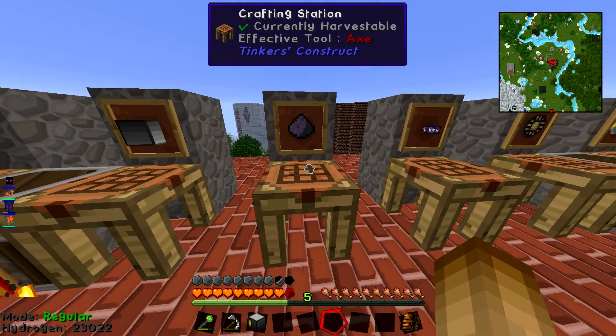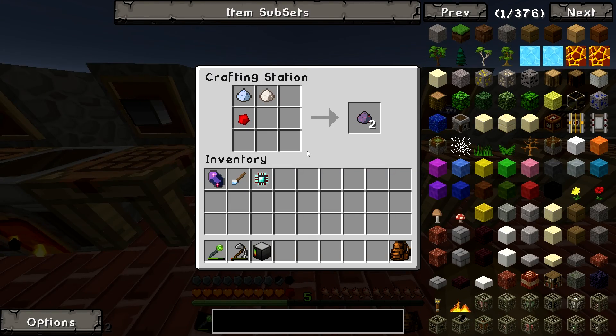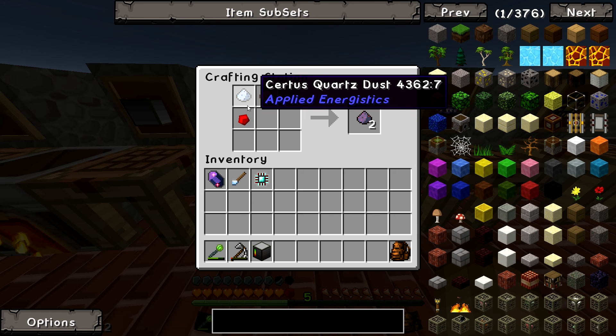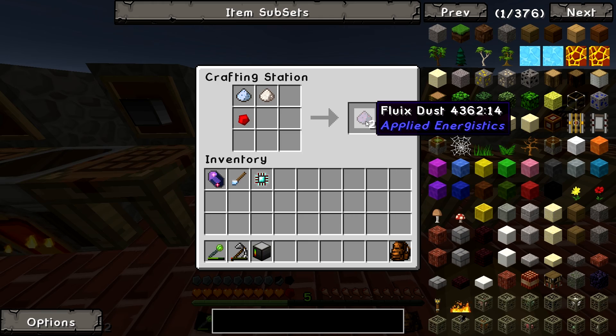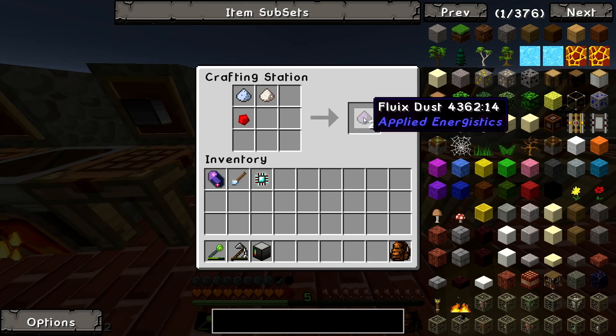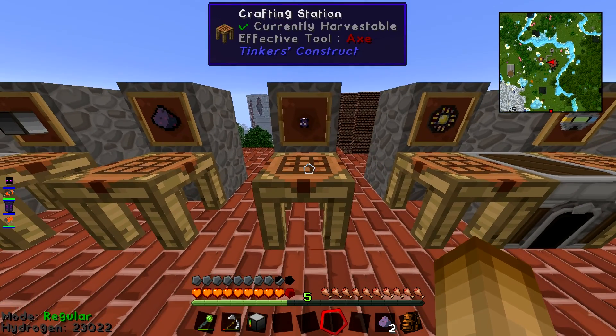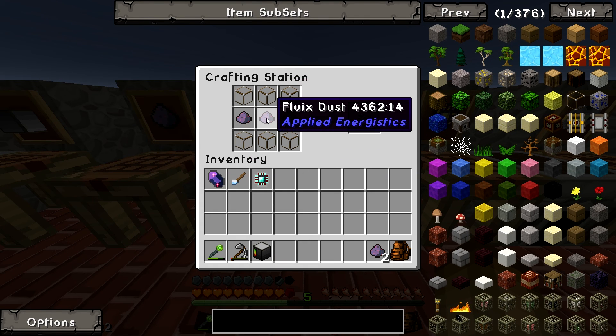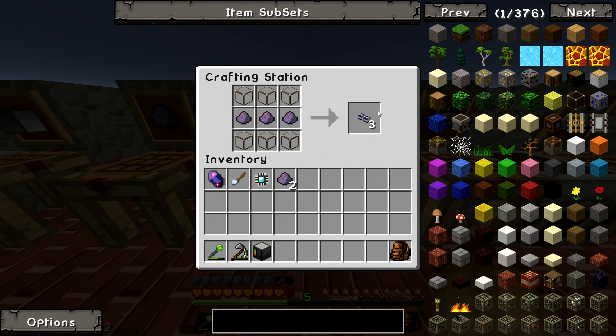Next up, we're making some Fluix Dust — same as Fluix Crystals but with dust instead: one Nether, one Certus, one redstone gives you a couple of dusts. Then you want some ME Cable — pretty simple: glass along the top and bottom, dust along the middle, gives you three cable.